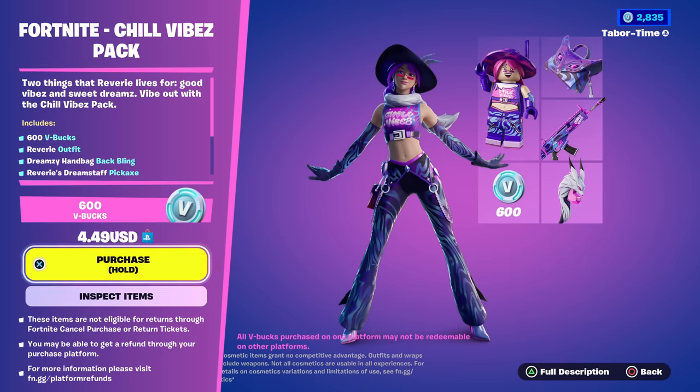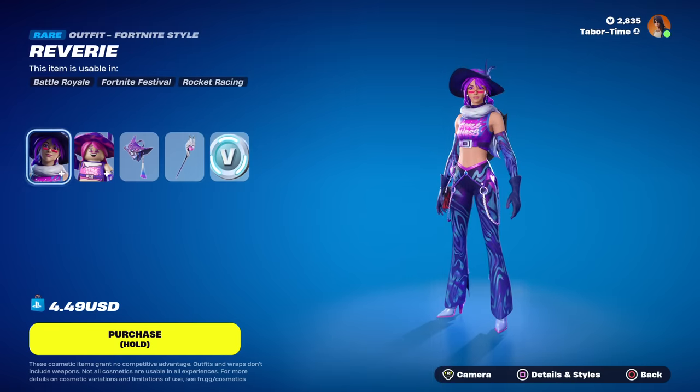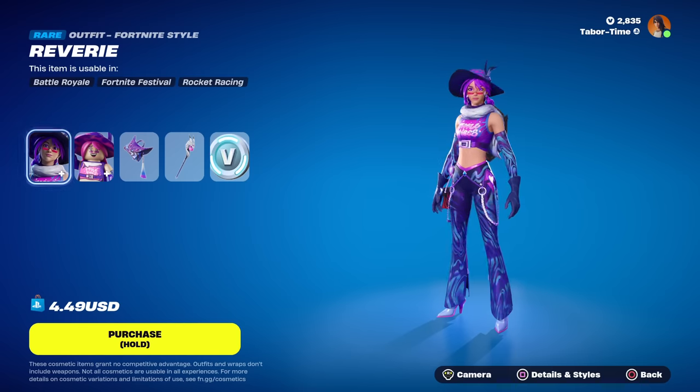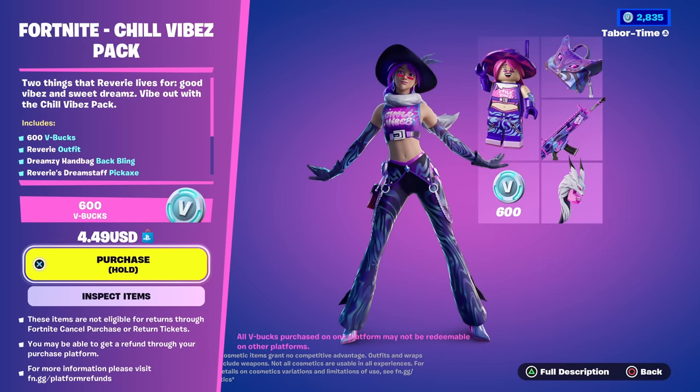Right now there's a glitch — for $4.49 you're supposed to get the skin, the LEGO version of the skin, the back bling, a pickaxe, 600 V-Bucks right away, and a wrap. However if you go to inspect items there's no wrap anywhere. Fortnite acknowledged this on Twitter; they are aware of people not receiving the wrap when purchasing this. So it's advertised as having a wrap but you don't get it right now — is it worth $4.49? Let's find out.